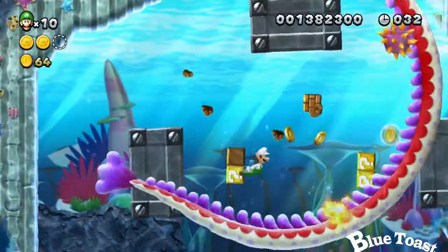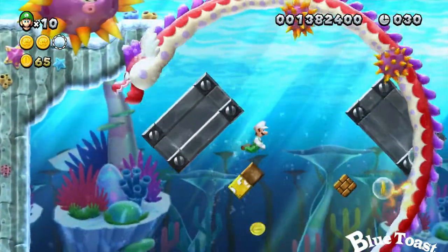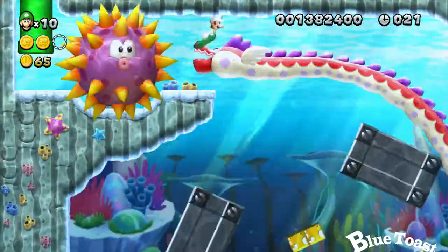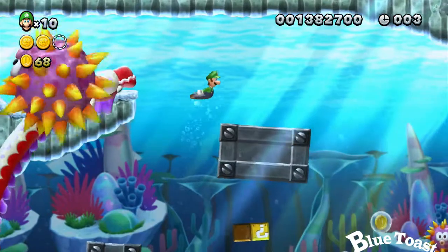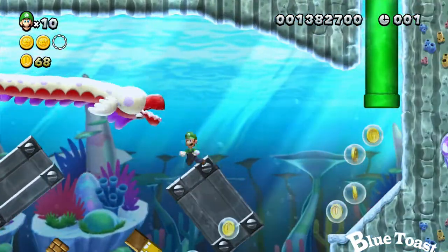The last one can be irritating. Get the eel to hit the big giant sea urchin. It can take forever. Then finally he's going to hit it and you can go up and get your Star Coins.